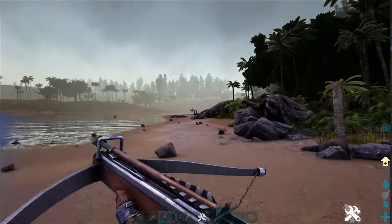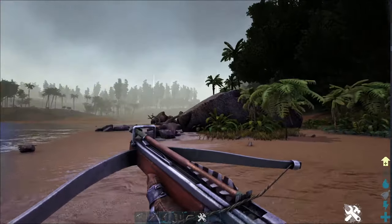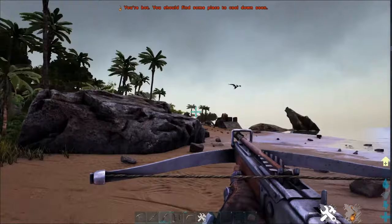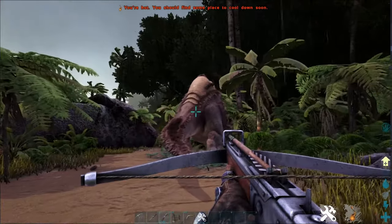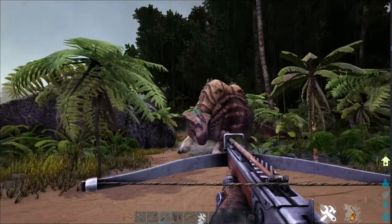The second method, which I'll show you over here, is just chasing down a solo Morellatops, which you'd probably want to do in early game. Morellatops aren't that fast, so you could shoot this guy or hit it with a boomerang and knock it out in a few tranqs depending on the level, especially early game.